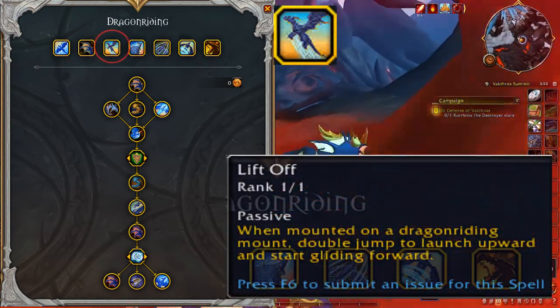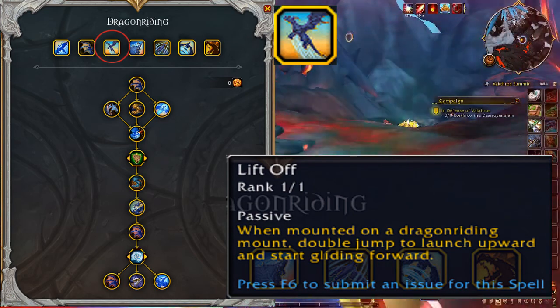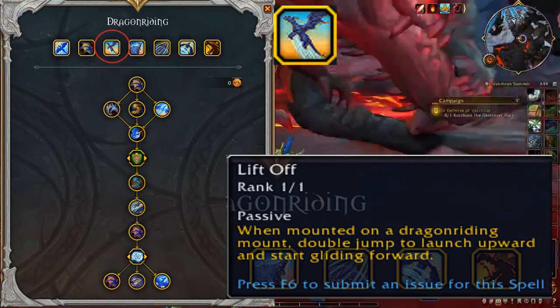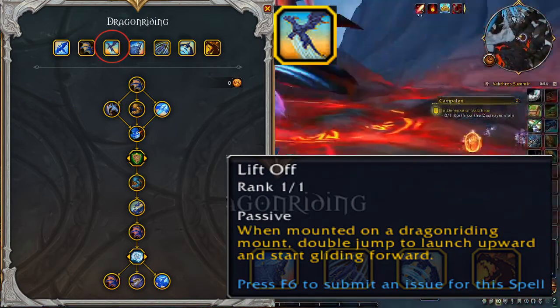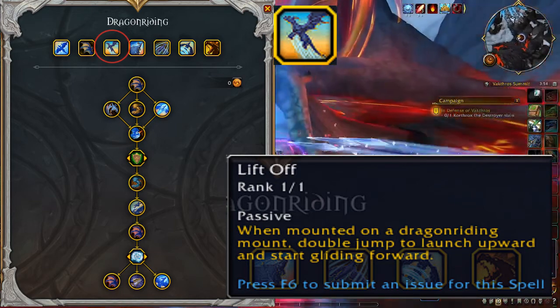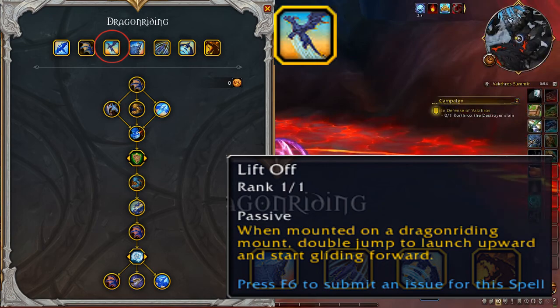Liftoff is the third passive talent. When you're mounted on a Dragon Riding mount, double jump to launch upward and start gliding forward. This talent allows you to press your jump button twice to take off. This does use one Vigor, though, as the double jump and Skyward Ascent are considered the same thing by your mount.